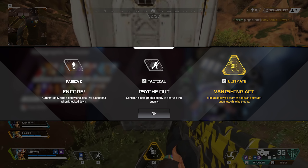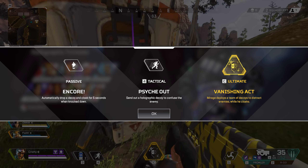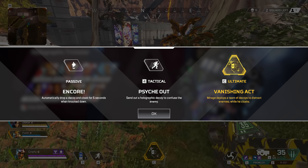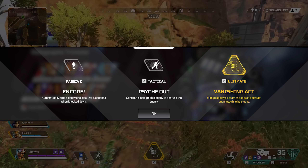As for the passive ability, Mirage can cloak himself for 5 seconds and deploy a decoy when he gets knocked out. This one is pretty useless — it is super predictable and players who have played Apex for a bit already know it's the passive ability of Mirage, so they just look for the real guy on the ground, not the decoy. There isn't really much to talk about here.